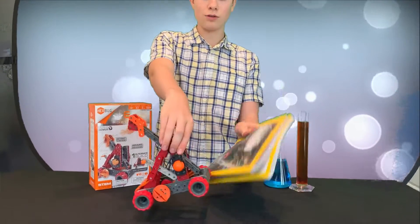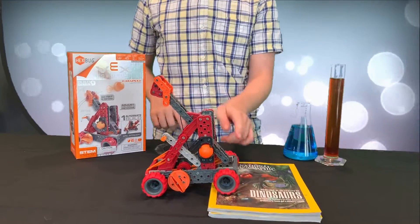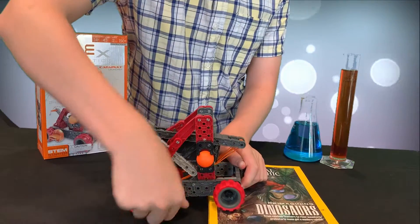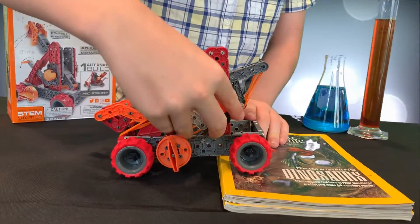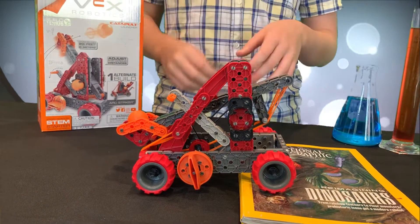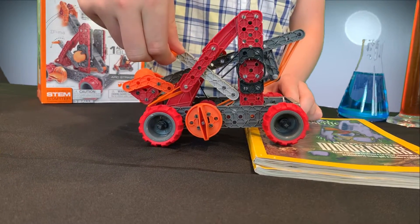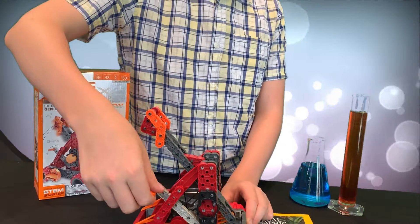Let's remove this and put two books underneath it — I have two National Geographic-sized books — to make it go up a little higher. Then I preload it again, and these ball holders are very handy. With the catapult raised up, let's see how far it goes — it goes way farther now.